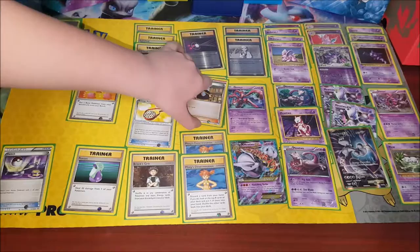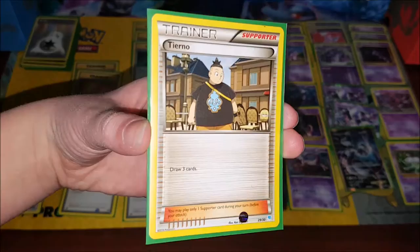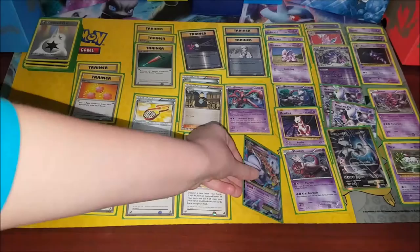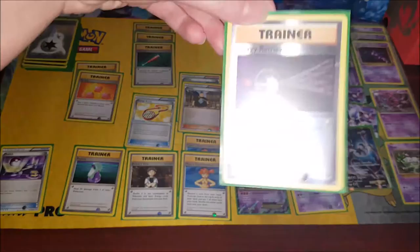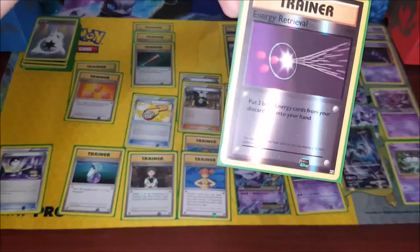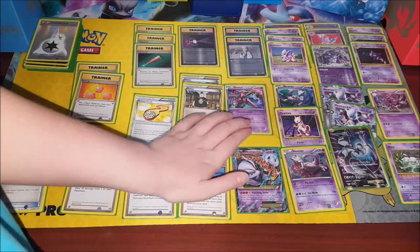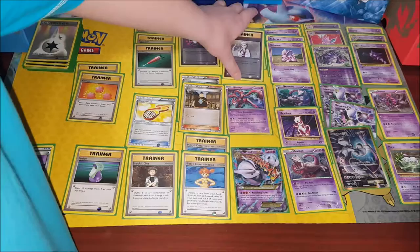We also have two Tiernos and two Misty's Determination — don't want to forget those. Tierno is super basic: draw three cards. It might be helpful because you might just get that big guy. Then we've got Energy Retrieval — it's a reverse holo — which lets you put two basic energy cards from your discard pile into your hand. So if Pokémon get knocked out you can pull energy back.